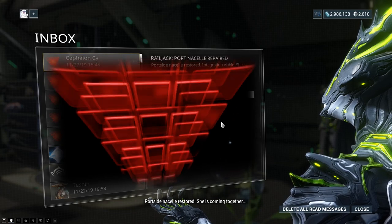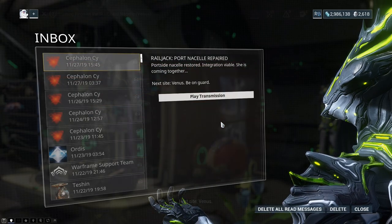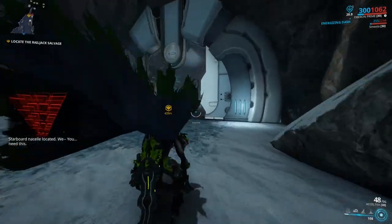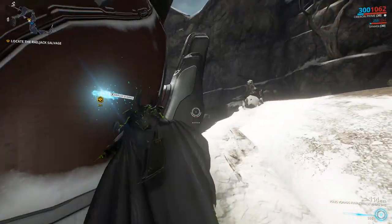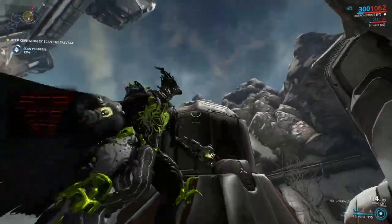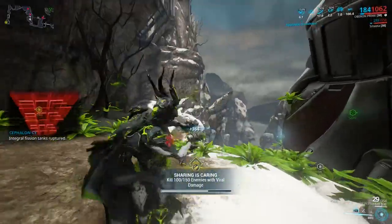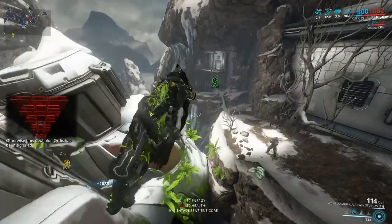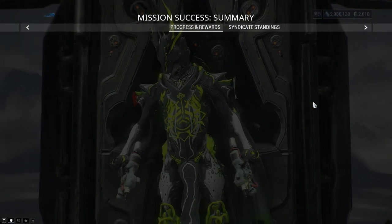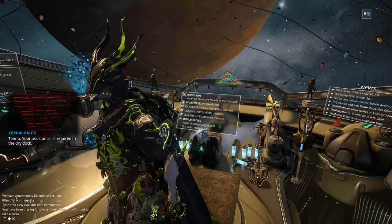Port side nacelle restored. She is coming together. Next site: Venus. Starboard nacelle located. We — you — need this. Starboard nacelle. Best in class. Scanning. Sights up. Safety's off. Integral fission tags ruptured. Otherwise fine. Cephalon Ordus has been signaled. Proceed to extraction. Tenno, your assistance is required in the drydock.